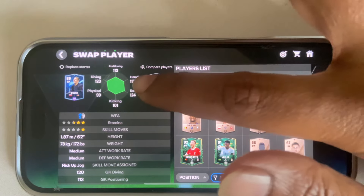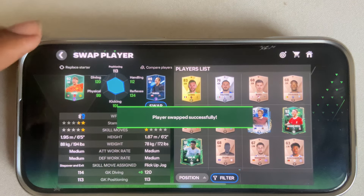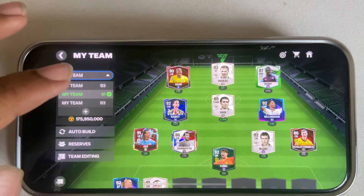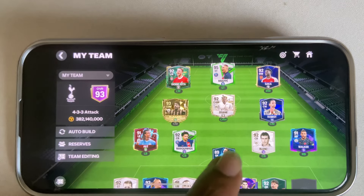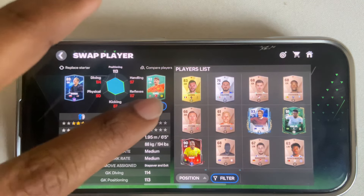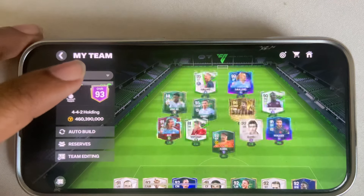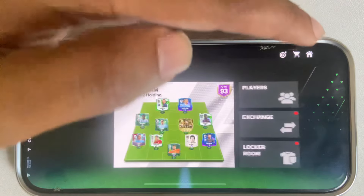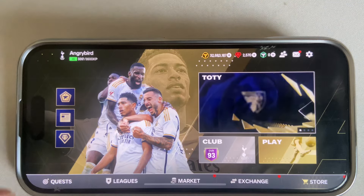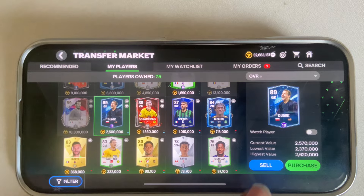I am swapping with another goalkeeper successfully. You also need to check your other teams — I am swapping him there as well. Press swap and check your other team to make sure the player is not active anywhere.